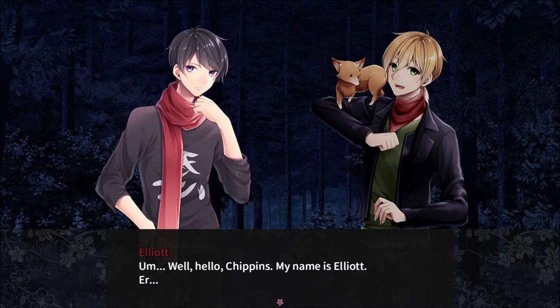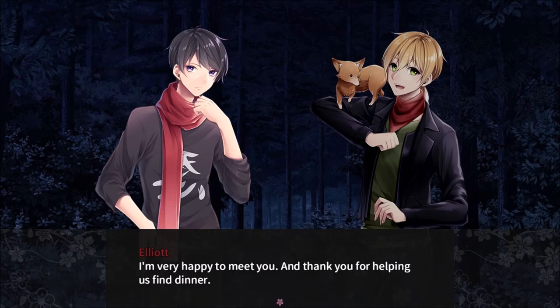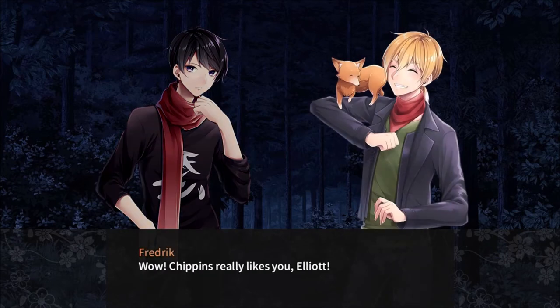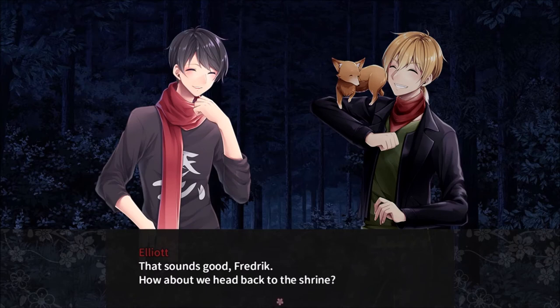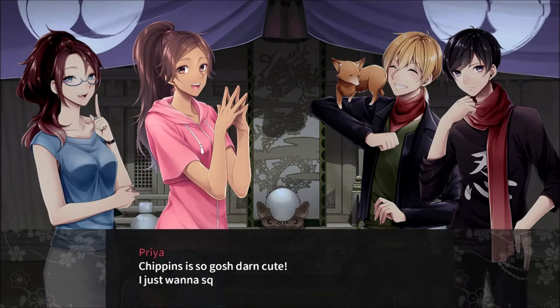We've only known each other for a short while, but it feels like we've been friends for a lifetime. He says he wants to be friends with you too, Elliot. Introduce yourself. Do I have to? Chippins says yes. Well, hello Chippins. My name is Elliot. I'm very happy to meet you. And thank you for helping us find dinner. Wow, Chippins really likes you, Elliot. I can tell we're all gonna be best friends.